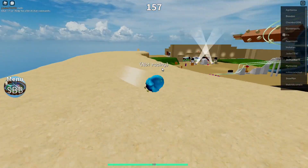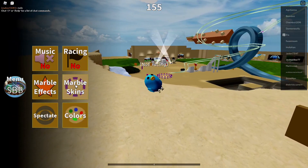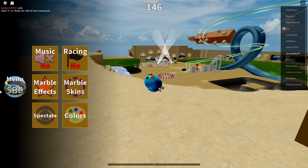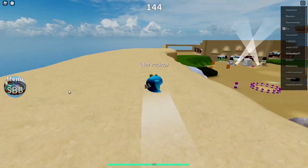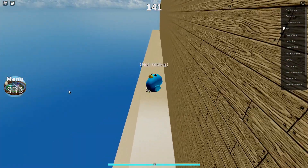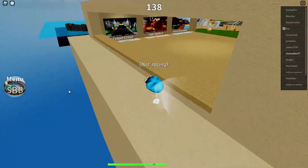So you can play as these skins, and all of these skins act the same as the original ball. So all of these are the exact same physics and exact same momentum. So as you can see, the max speed of these — I think it's like 130 if there's no slants — yeah, 130.